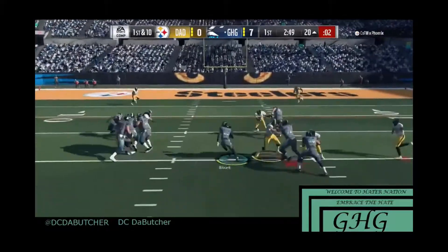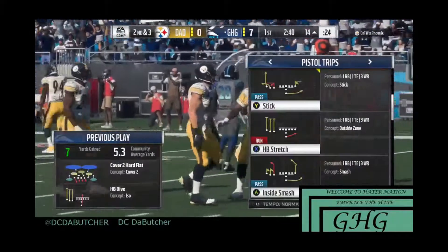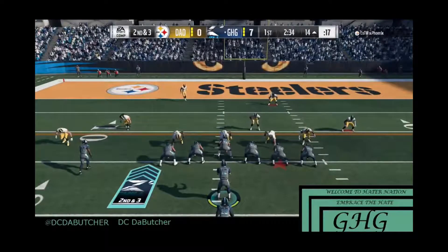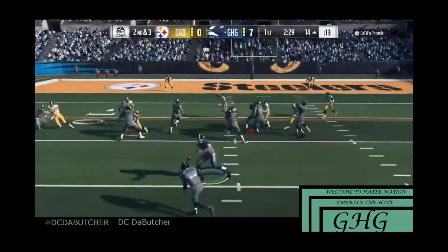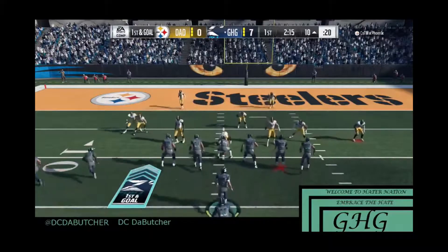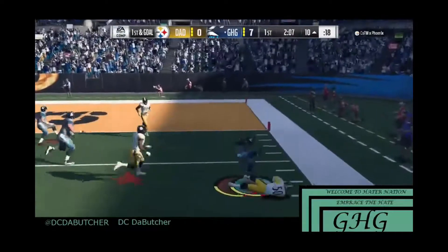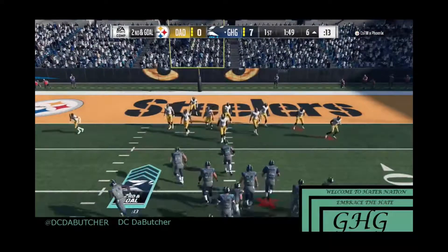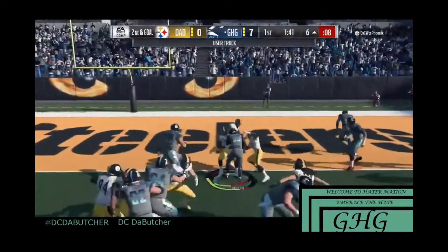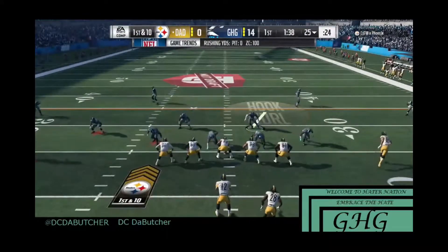I switch to the run with LeGarrette Blount and get into the red zone. I like to run heavy in the red zone because you lessen your mistakes if you know how to run effectively there. I switch to pistol trips and run outside zone to the strong side, cutting it back. I keep hitting that side to get him to load up. He's a d-line user just trying to make plays, I go for the truck stick, get a nice gain, and punch it up the middle for the touchdown. Now I'm up 14 to nothing.